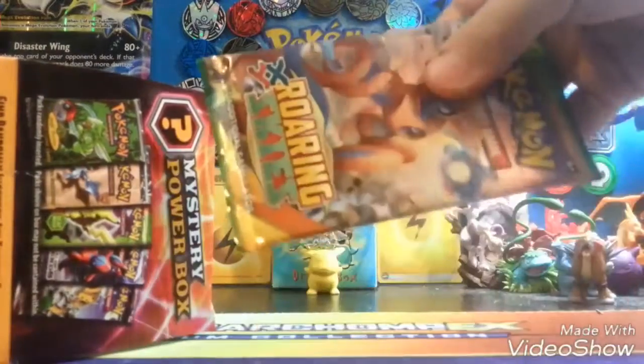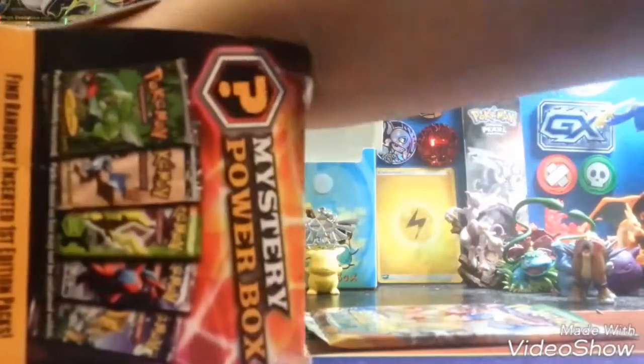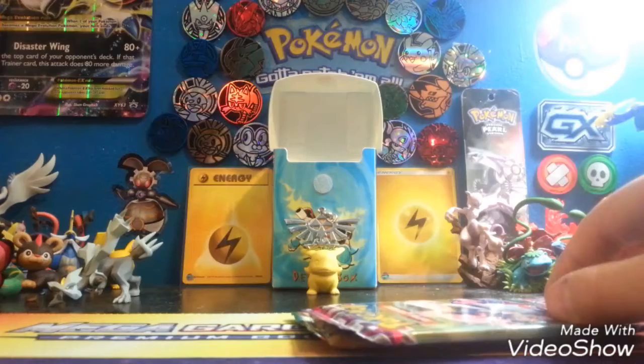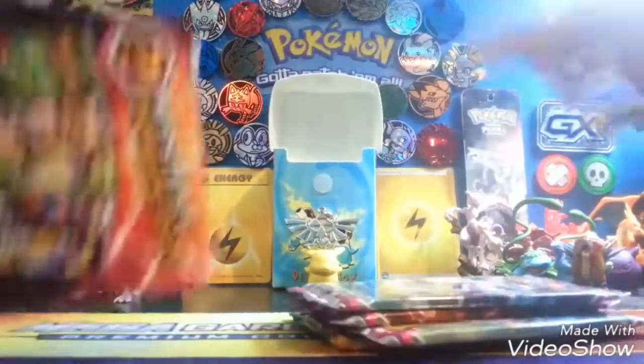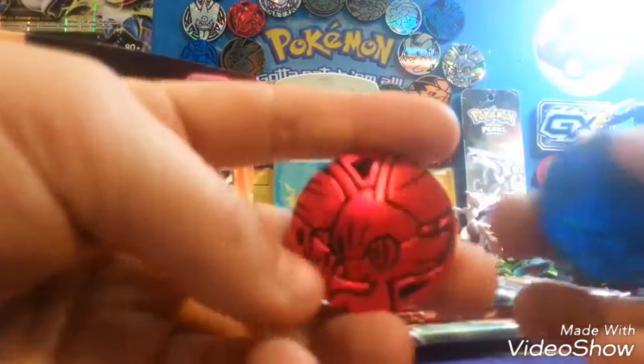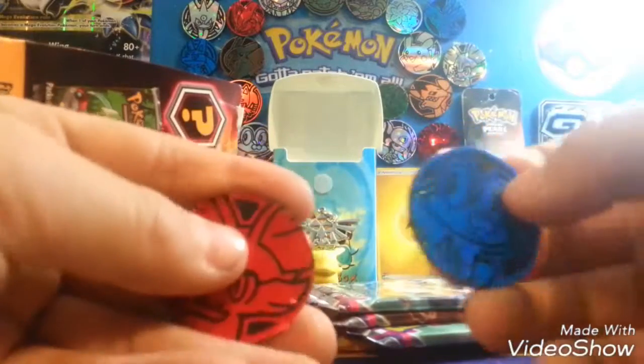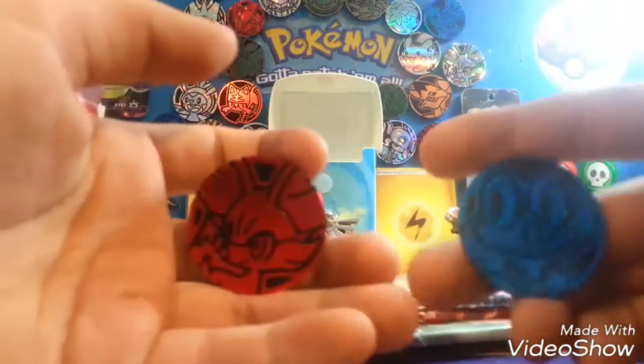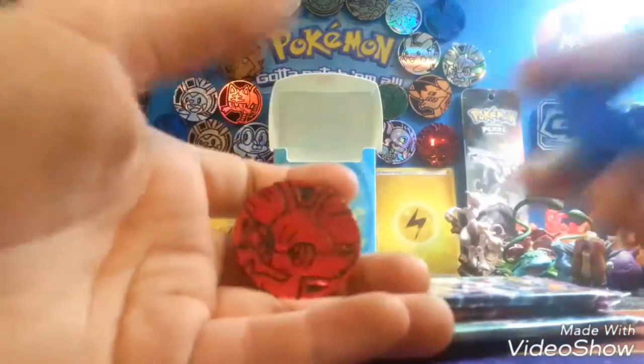We are going to pull a Roaring Skies - okay, that's new, actually that's pretty good. Phantom Forces - these are newer ones. Holy, better selection on Pokemon cards, Phantom Forces! Also I got two coins. So you didn't get the other boxes because they made two sets of them, so I think we got the better one. But this one is a one in fifty chance of pulling a mystery power box - that's still fine with me. They're different, that's cool.